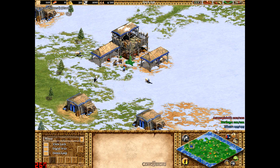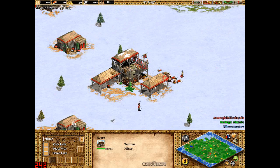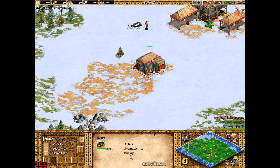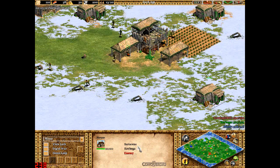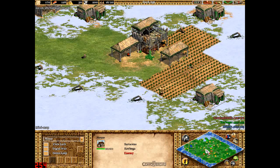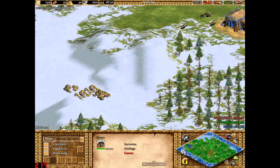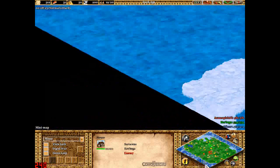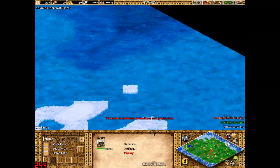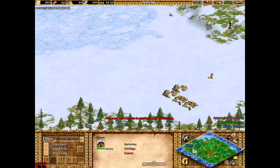This one is Scandinavia, same settings with 4 random civilizations. I'm Teutons, red is Yastas, Akamaktpictli, and green is the Saracens, Kaboga. So Scandinavia — you've got this huge piece of land inland here, and then you've got water all around the outside here and up here as well, and you will find ice patches scattered around.